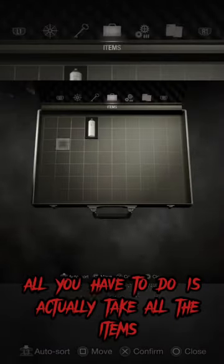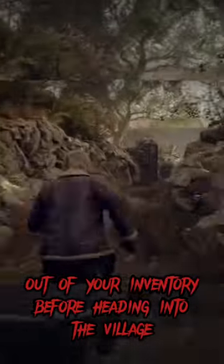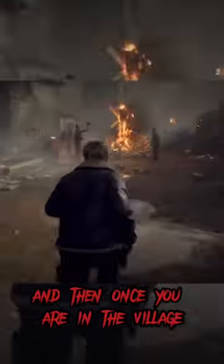But yeah, all you have to do is actually take all the items out of your inventory before heading into the village, and then once you are in the village, just go right at the tower and then go down the hole there, and there's a bunch of ammo and the TMP will be there.